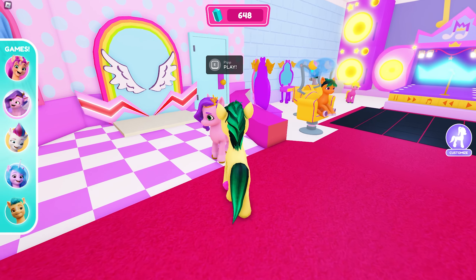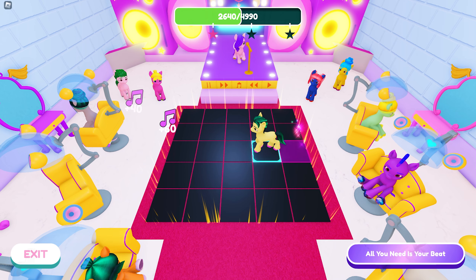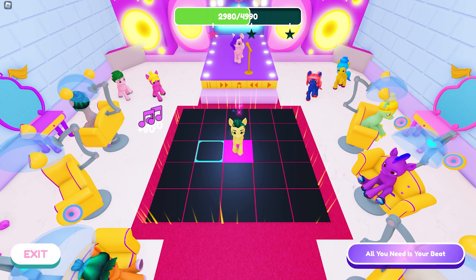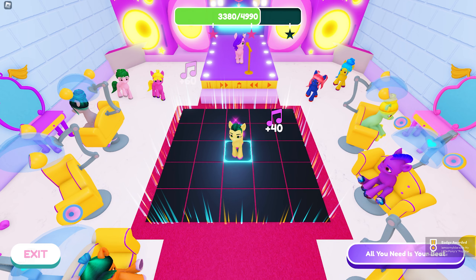Go inside and talk to Pip. In this mini-game you just have to follow the square that lights up on the floor. After three to four rounds of playing, the badge will appear — and here it is!